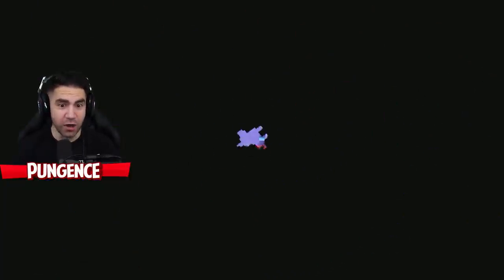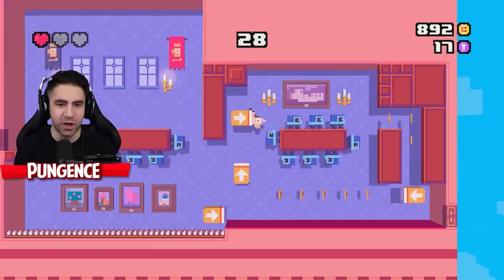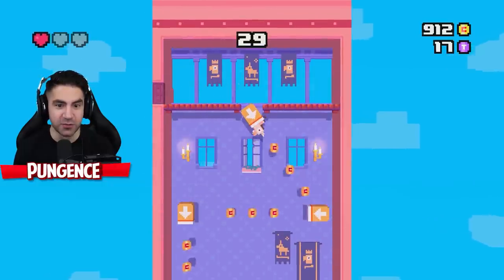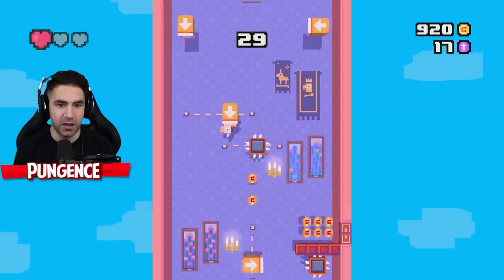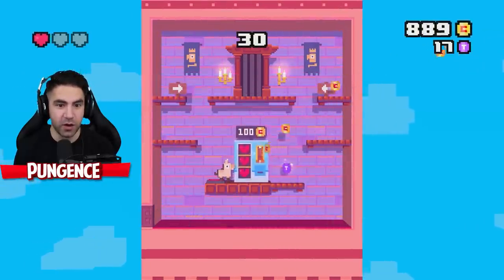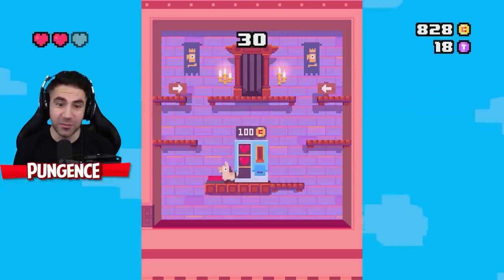Oh no, this is hard. I was starting to get overconfident. There's a cannon — that's how it's easier. Good thing I figured that out. We only have one heart left. I think the levels change every time you play. If we get a vending machine, we gotta buy. Can we buy two hearts? I hate to use all the money but I think we should buy two hearts — we can! So we're at full health.